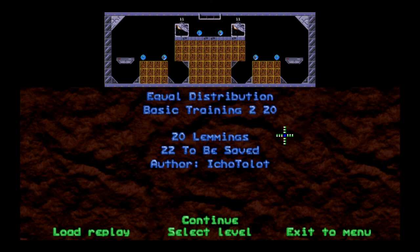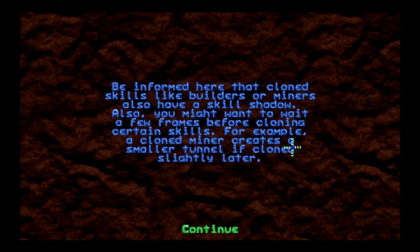Equal Distribution: 20 lemmings, must save 22. Each exit will only take 11 lemmings and we've got pickup skills. Be informed that cloned skills like builders or miners also have a skill shadow. Also, you might want to wait a few frames before cloning certain skills — for example, a cloned miner creates a smaller tunnel if cloned slightly later.